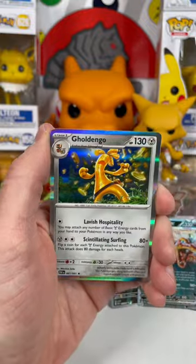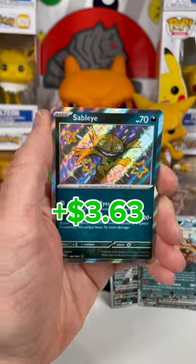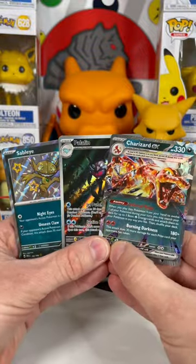Psychic vibes — third pack. We got a Gold Dingo, and we've got something — yes, a Shiny Sableye! Love this card. Already, hit-wise, this box has been loaded.